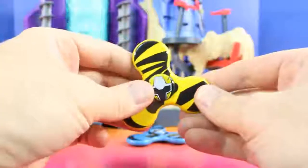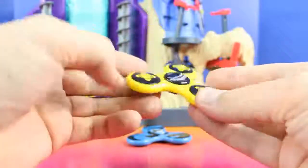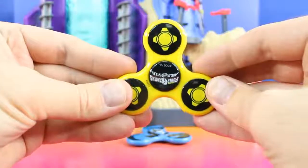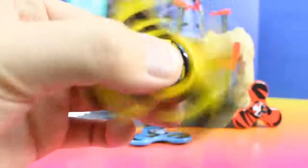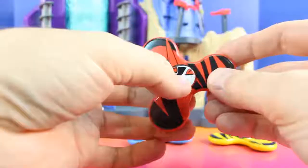And on the other side it says Power Rangers Ninja Steel. And we have the Yellow Ranger fidget spinner. And lastly, the Red Ranger fidget spinner.